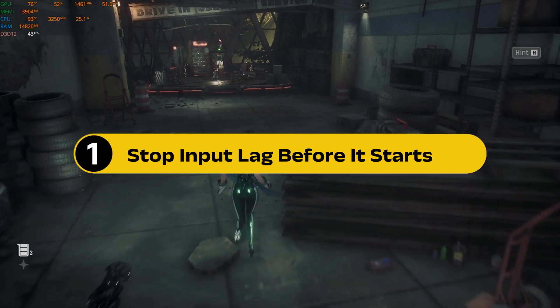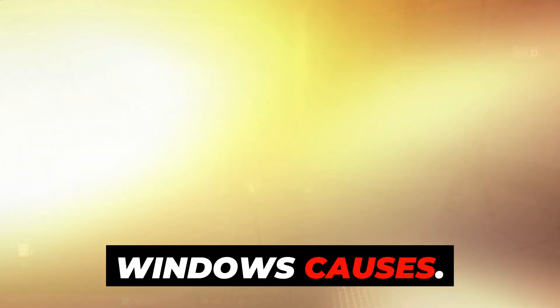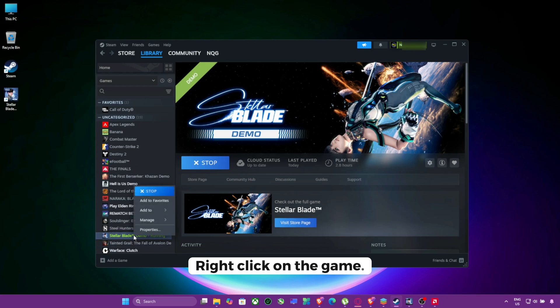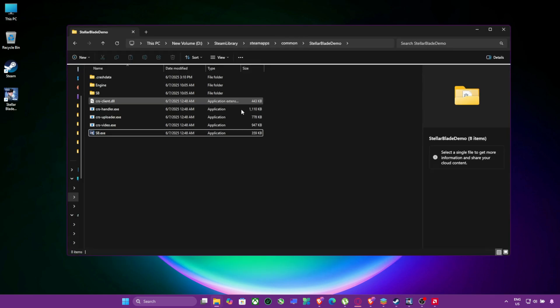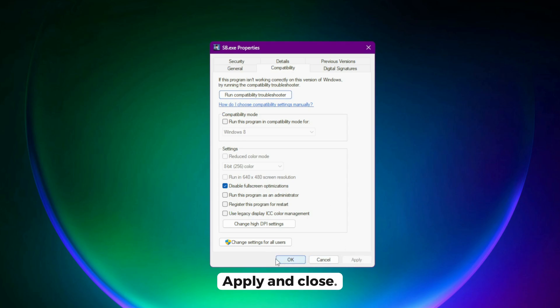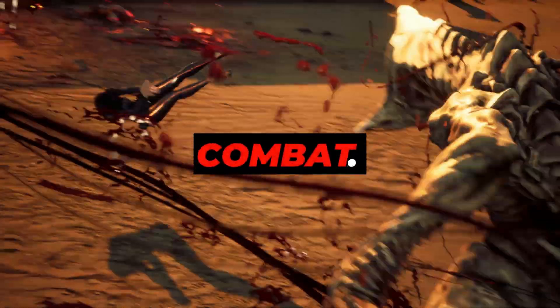Step 1: Stop input lag before it starts. We'll start by cutting the hidden delay Windows causes. Open Steam, then Library. Right-click on the game, then Manage, and select Browse Local Files. Now right-click the .exe, go to Properties, and under Compatibility, tick Disable Fullscreen Optimizations. Apply and Close.